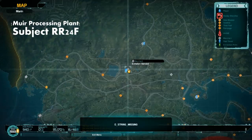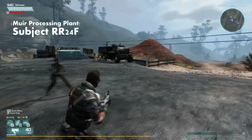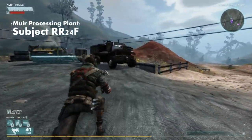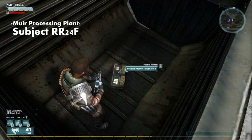The next one is at the Muir Processing Plant — you can fast travel here. Once you're here you want to turn around and on the sort of northeast edge where there is a faction vendor you'll find a truck. At this truck you can jump into the back of it and in here you'll find Subject RR24F.